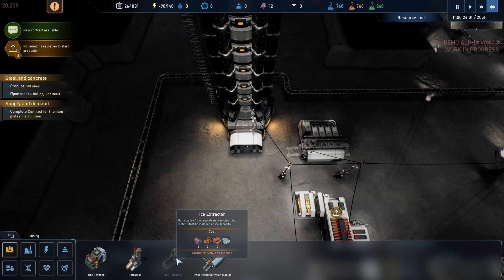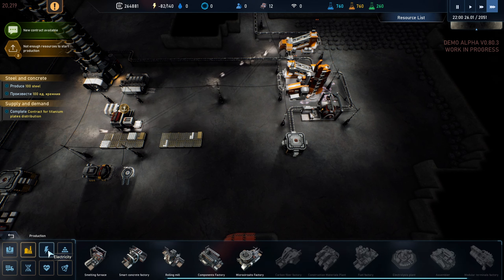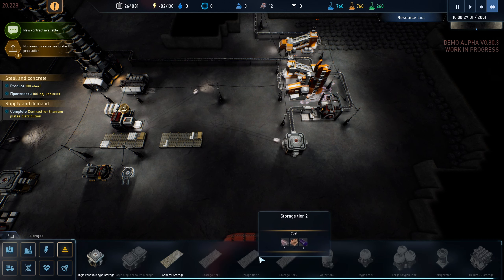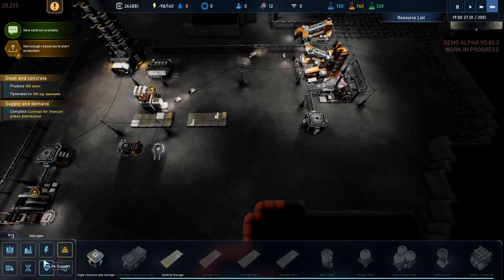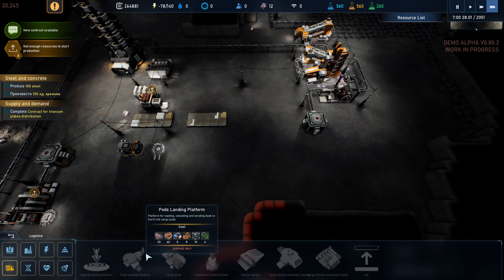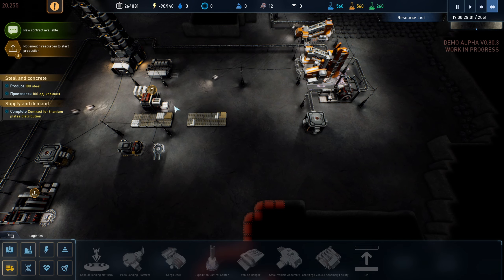Ice extractor cannot be installed indoors - okay, that has nothing to do with us not being able to build it. It's just that you can't put this inside a building. We haven't done buildings yet. Let's look at what we have: different storage tiers, water tanks, oxygen tanks, large oxygen tanks, refrigerator, helium storage. Capsule landing platform - I think they let us unlock that as part of the tutorial. Pods landing platform, cargo dock - these are all locked.